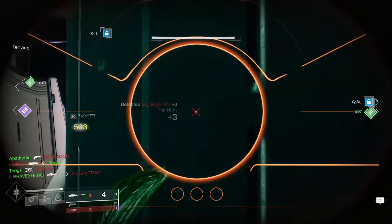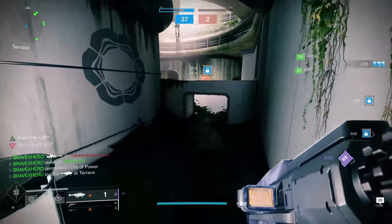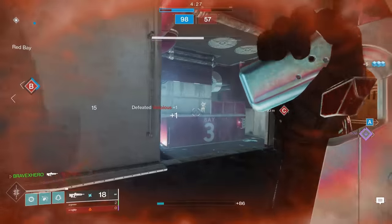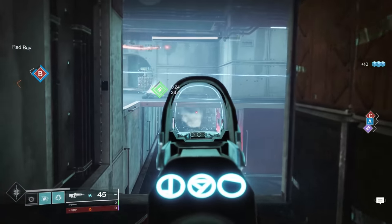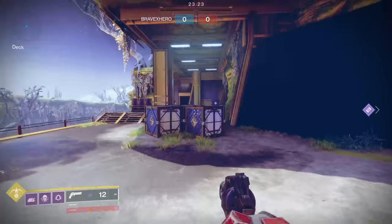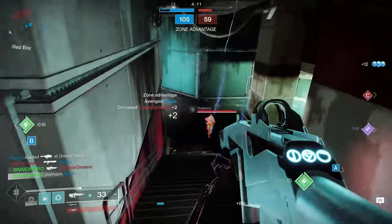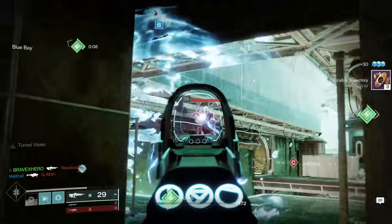Hunters are known for their incredible jumping ability — from flying around a map at speed to breaking ankles of their enemies. The secret behind it all falls back on the jump you choose. Regardless of subclass, each hunter has three jump options: high jump, strafe jump, or triple jump. For the high jump, think of it as an extremely high jump — personally I find it very limited in PvP; it can leave you too exposed and lead to unnecessary deaths.